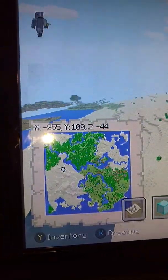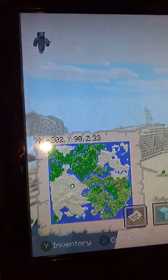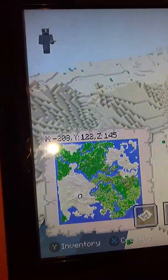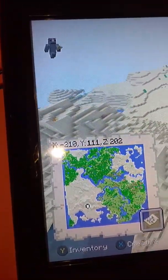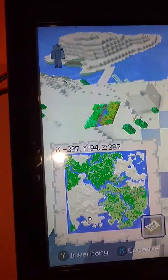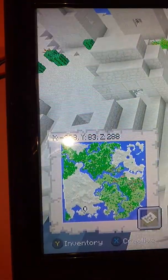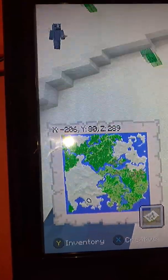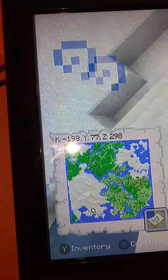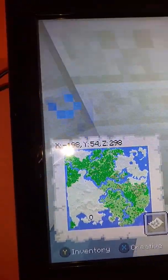So that was village six. There might be a few more — I'm not too sure, maybe one more. There were six villages as far as I saw, but we'll check around the desert and see if we're missing any. Oh — here is desert temple number two and village seven, at X minus 208, Y 83, Z 288.